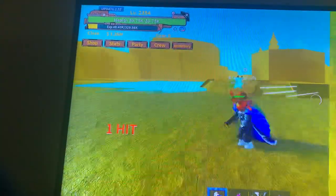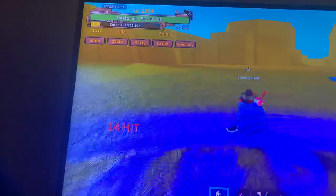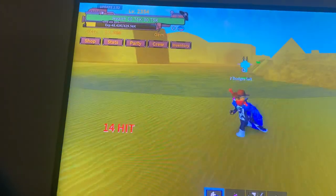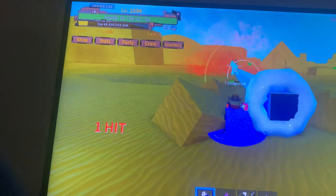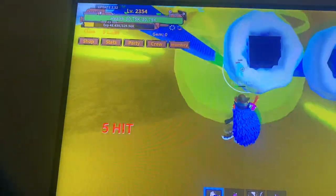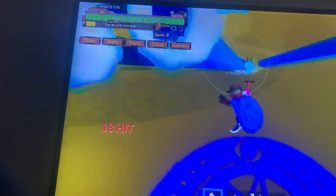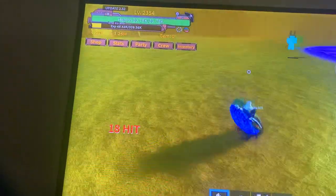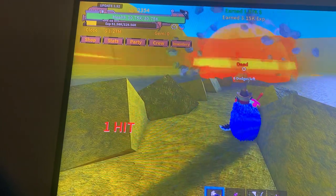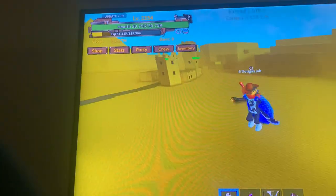Anubis! Honestly, I swear, out of every single one of them - these boss guys, bosses, mini bosses or whatever - I swear his attacks are like the easiest to dodge. I'm just telling you this right now, like seriously look at that, it's really easy to outrun. And that ground slam - all you have to do is just stay a good distance away from him.